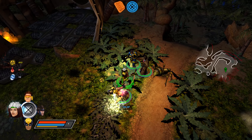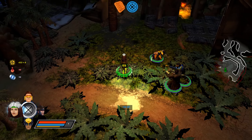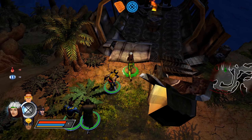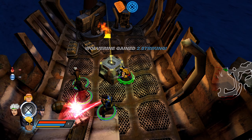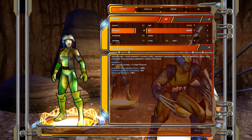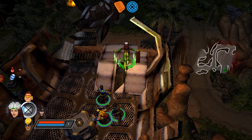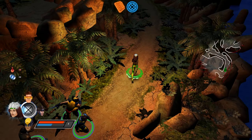Right now Gambit is only throwing one card, but once we level up his 'hard shuffle' skill he'll start throwing more — I believe he can throw up to five, but I've never actually maxed out that skill. We got Rogue leveled up — two in speed, one each in body and strike — and let's give her some flight. Right now flight is costing a lot of energy points so we can't fly for too long just yet.